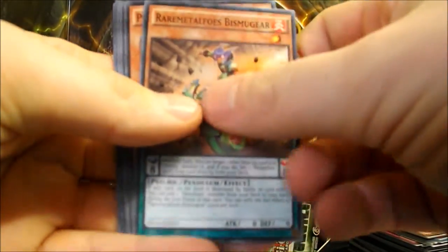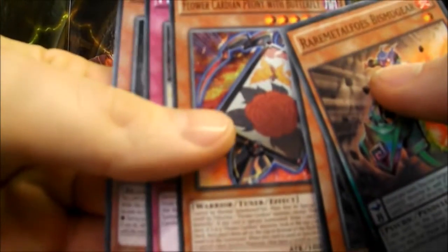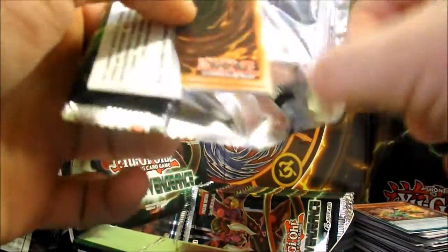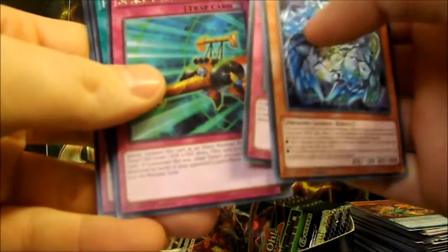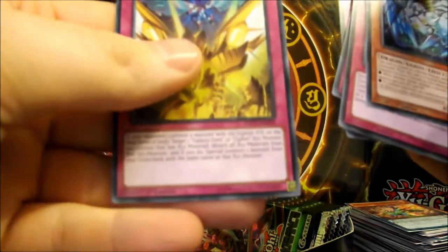So we have Rare Metal Foes Biz McGeer, Predator Plant Squid Rosera, Gradle Slime Junior. Full Powered Chain Giraffe, Cloves End, Paleozoic Opabinia. Flower Cardian, Flower Cardian Peony with Butterfly, Fraud Freeze, Chemical Hero Oxyox. Polychemy Hydrogen, Paleozoic Morella, Cypher Bit, Space Dragster. And another Pot of Acquisitiveness — nice, nice, nice! So we just need one more of them. Gradle Combat, A-Cell Recombination Device, Paleozoic Linkiolia, and Double Cypher.